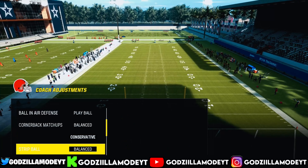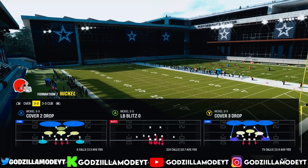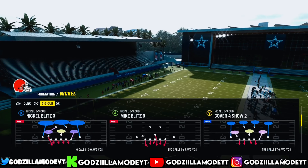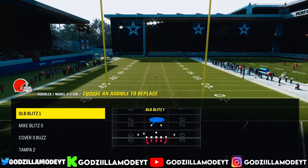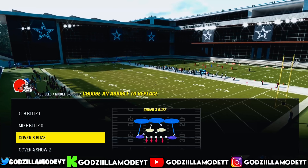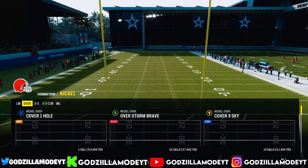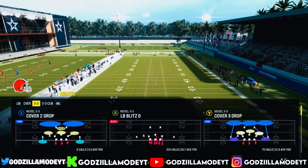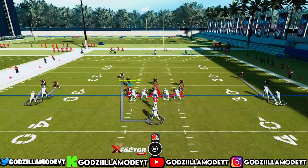The meta defenses right now after the update are: Linebacker Blitz, Cover Four Drop, and then from 3-3 Cup — Cover Three Buzz, Cover Four Show Two, or Nickel Blitz Three. Go to 3-3 Cup, go to audibles, and put Cover Four Show Two in there. Take out OLB Blitz and put in Nickel Blitz Three. Then come out in Linebacker Blitz Zero first.